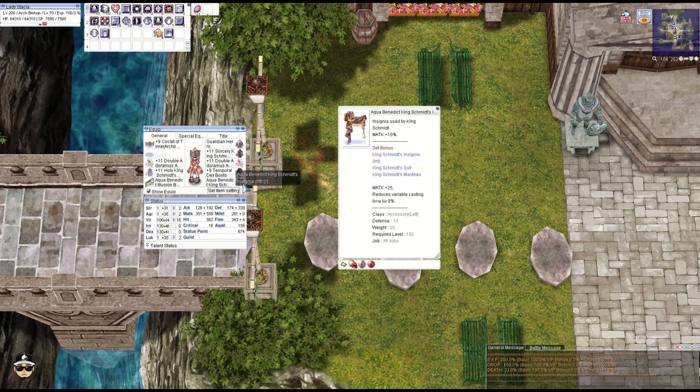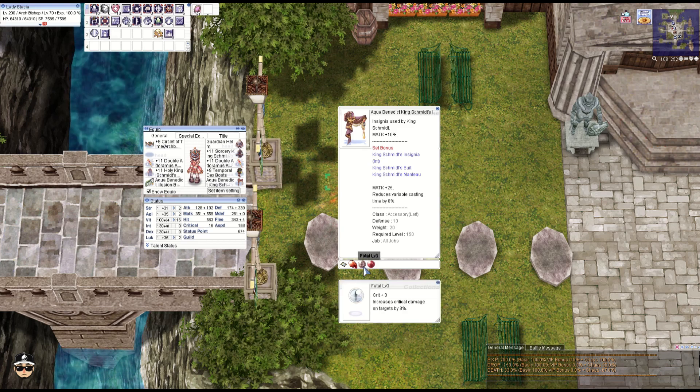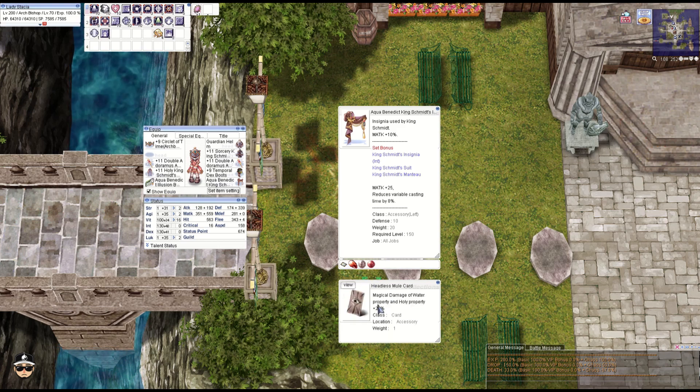Next, the INT insignia: M attack plus 10%. When comboed with the suit and manteau, you get 25 M attack and 8% VCT reduction. I wish I had a better one here — it didn't fail three — but it's fine. We need divine power just to get the all property magic damage plus 15% combo with the runaway magic, and we have the headless mule card for additional 20% holy and water property magic damage.